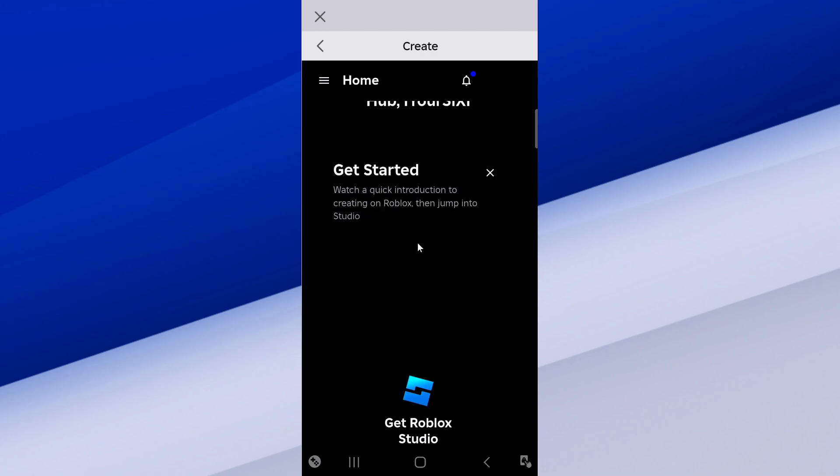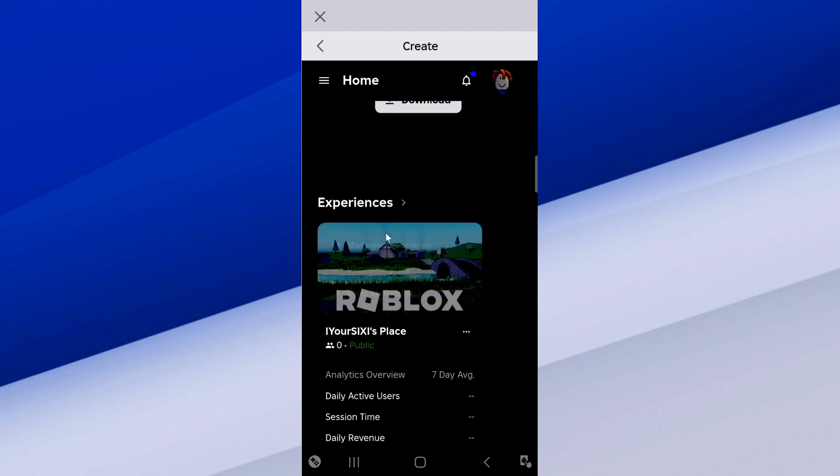When we open this up, we want to scroll on down to our Experiences. Then just hover over your experience. If you hold down on the screen under Experience, you should see Manage Experience. So let's select it now.